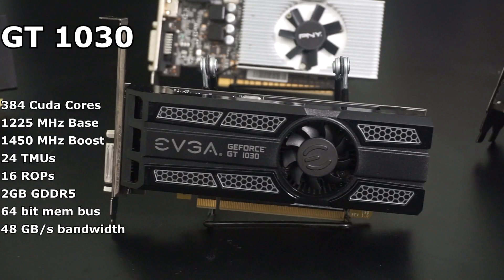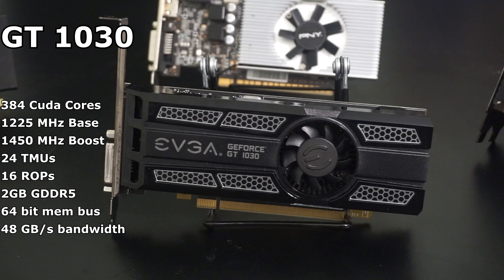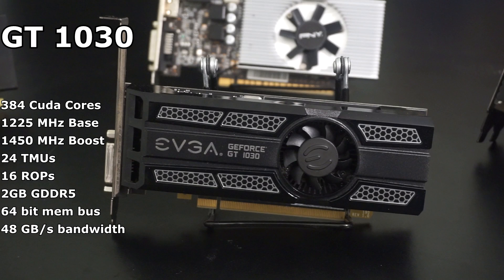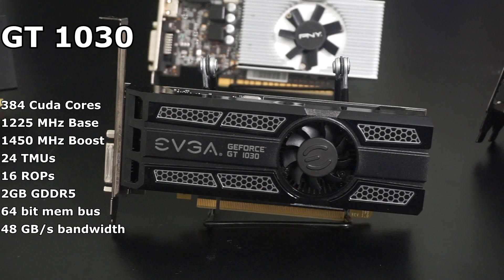The GT 1030 is NVIDIA's new budget GPU that replaces the well-received GT 730. Unlike the 730, the 1030 is all the same SKU, meaning there is no funny business in core counts or GPU dies used. The GT 1030 is packing 384 CUDA cores with a 1225 MHz base clock and a 1450 MHz boost. It also has 24 texture mapping units, which is up 8 from the GT 730, and 8 more raster operation pipelines than its predecessor. As for RAM, the GT 1030 is packing 2GB of GDDR5 with a 64-bit memory bus and 48 GB/s memory bandwidth.